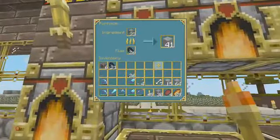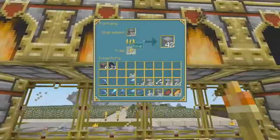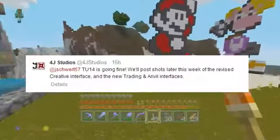Yesterday last night, a fan asked: no comments, no tweets in 9 days — how's Title Update 14 going? Then 4G Studios responded with this on screen: 'TU14 is going fine. We'll post shots later this week of the revised creative interface and the new trading and anvil interfaces.'